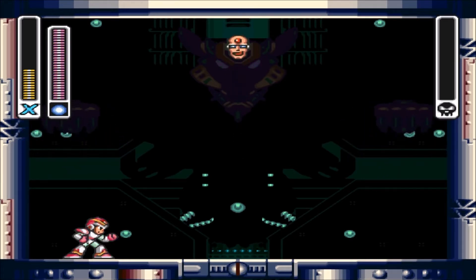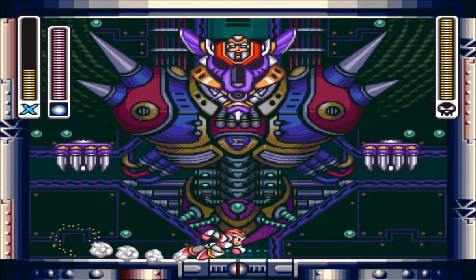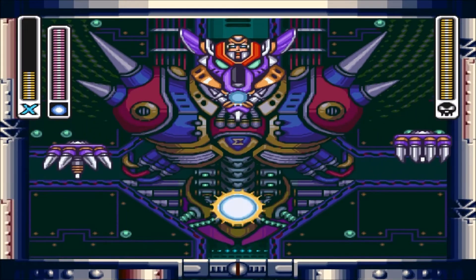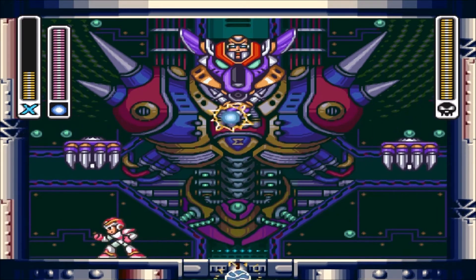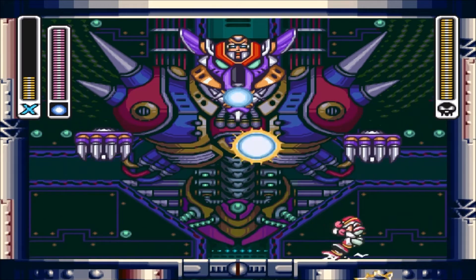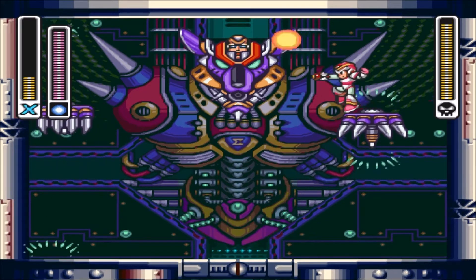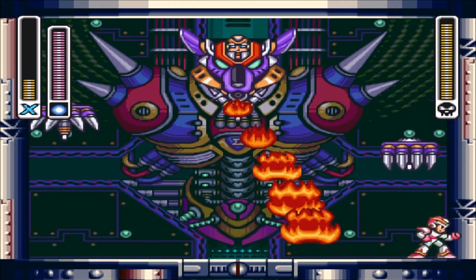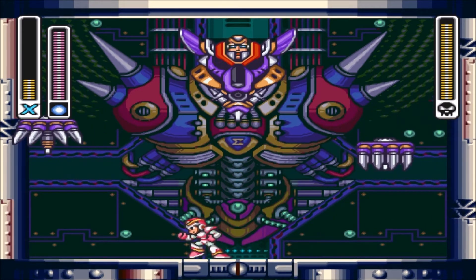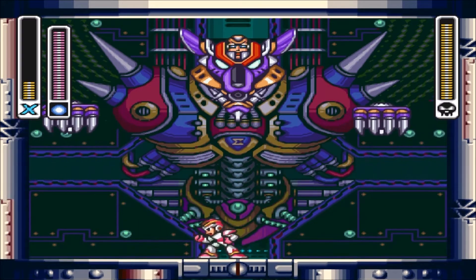Wait — what the hell is going on? Oh my god. You fool! This isn't even my final form! Yes. Man, oh man. Probably one of the hardest boss battles. This boss battle is not freaking fair because you can't attack it with just an X-Buster. You have to attack it with the weakness, which is Rolling Shield.